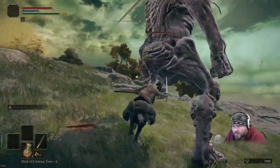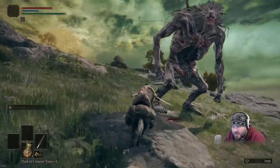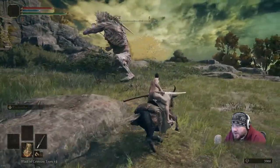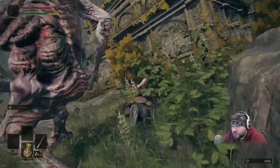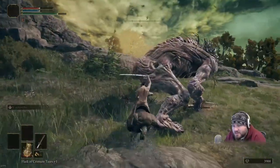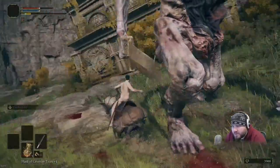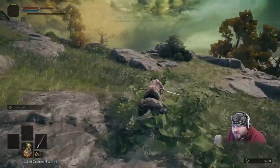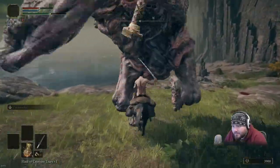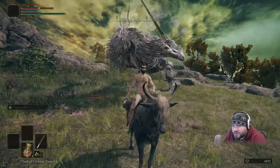Pretty sure this guy would wreck me if he hits me right now. This isn't the best way to fight him — I like going off the horse and doing this at his feet and ankles. But let's try something different here. A little bit of blood loss on him with that combo. He's got some range there. Bad call, judgment call was bad. Now he's got some extra range. I was really hoping to kill him before he got the attack off, and I did.